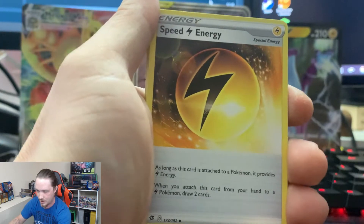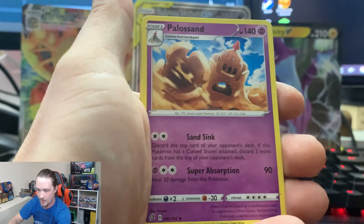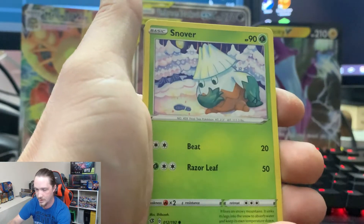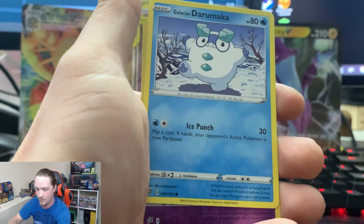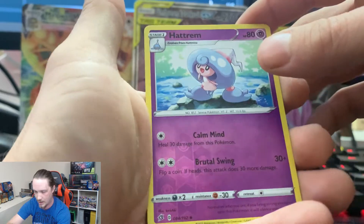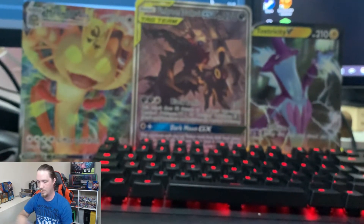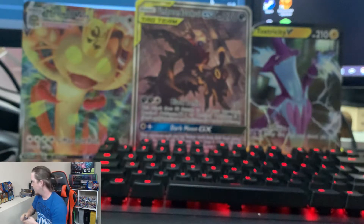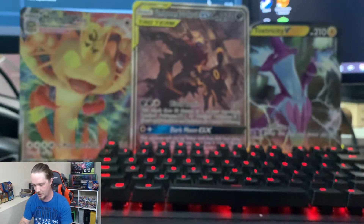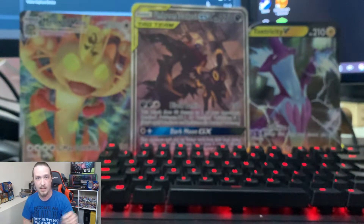Grass Energy, Speed Energy, Pelipper, Polisand, Toxel, Galarian Mr. Mime, Snover, Pidove, Pidove, Darumaka, Maka, Reverse Holo Hattrem, and an Abomasnow. I need to stop restricting my space so much here — my camera's twisted. Oh my god. New tuber problems.